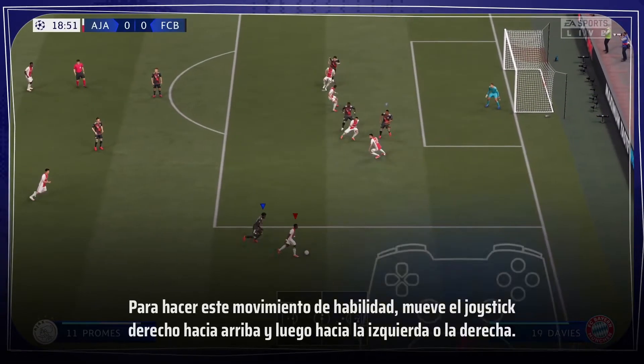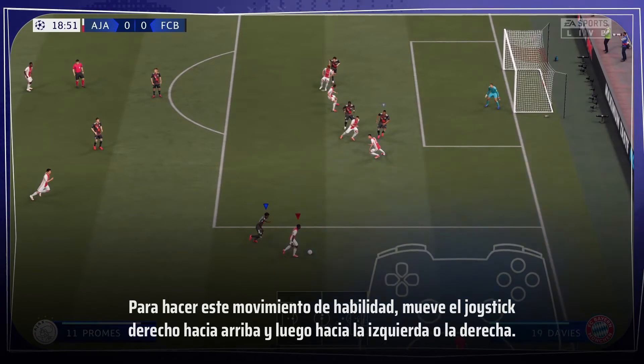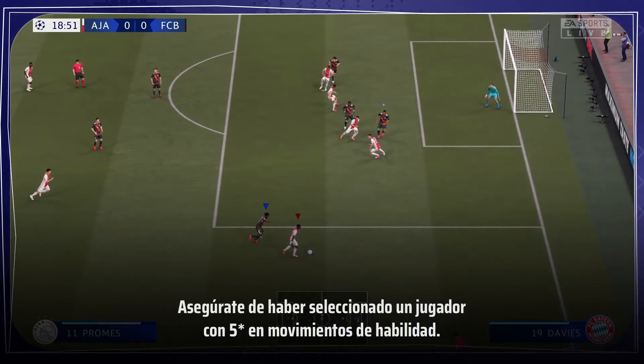To do this skill move, flick your right stick up and then either to the left or right. Make sure you have selected a player with a 5-star skill move.